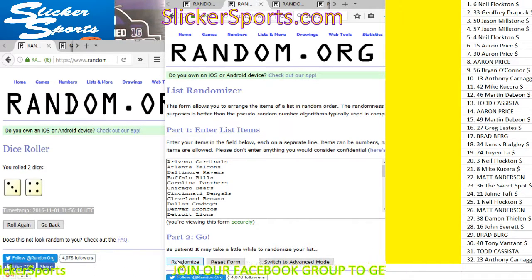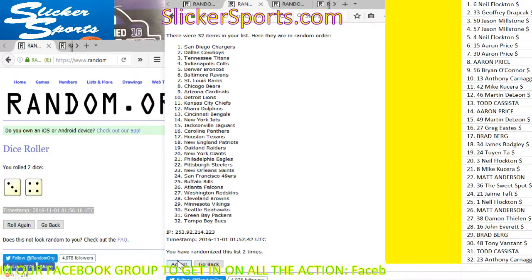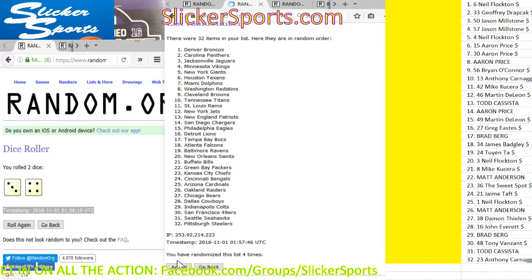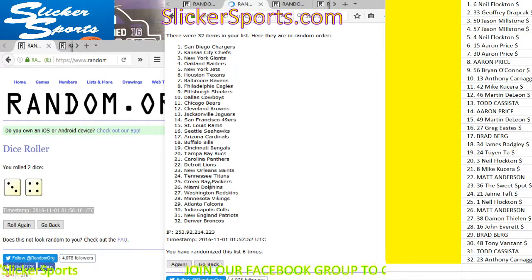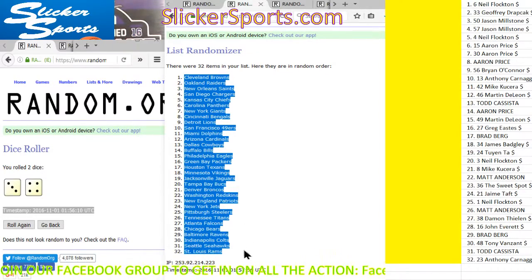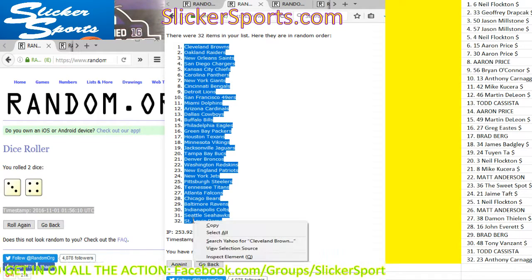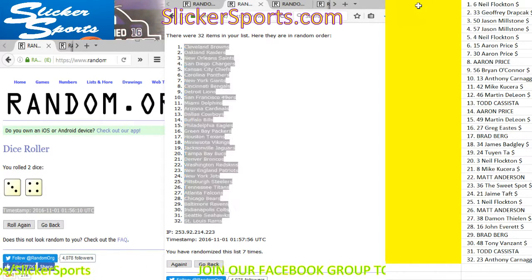One, two, three, four, five, six — seventh and final time. Good luck fellas, here we go: Cleveland Browns all the way down to the St. Louis Rams, which could be changed to the Los Angeles Rams now. We copy those — there's your timestamp, randomized seven times. We're going to drop those in and make them nice and bright yellow.